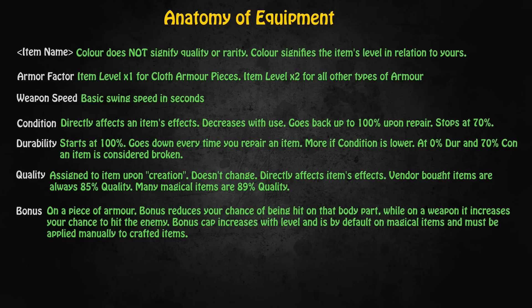The bonus percentage is something that goes up with levels. When you start out the basic bonus is 5% and it goes up all the way to 35% at level 50. On a piece of armor, the bonus reduces your chance of being hit on that piece of armor's slot - so if it's the chest, every time somebody strikes you and the chest is chosen as the location, they have a reduced chance of hitting you there. On a weapon, bonus will increase your chance of hitting, so bonus is actually pretty important.